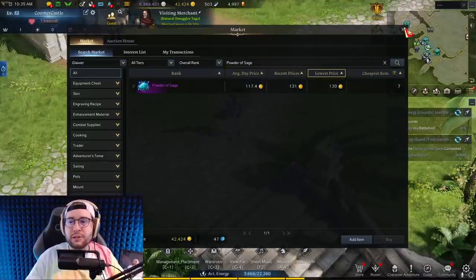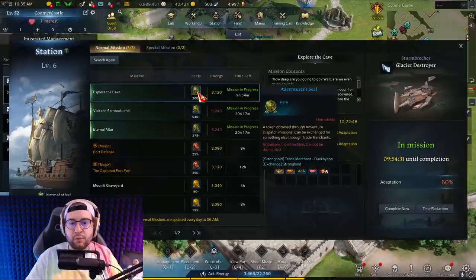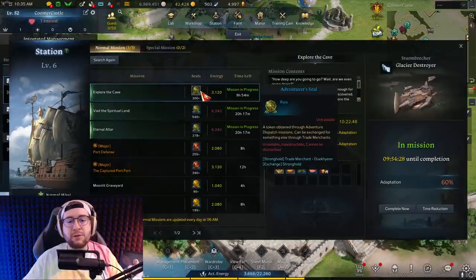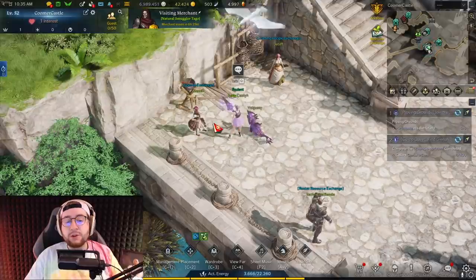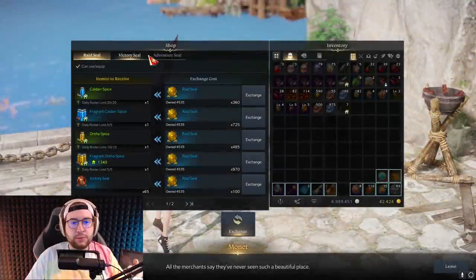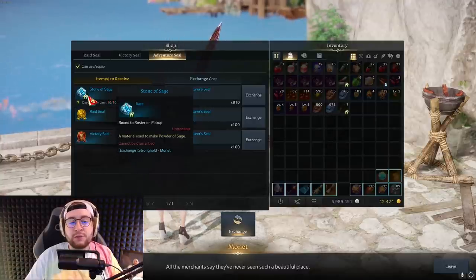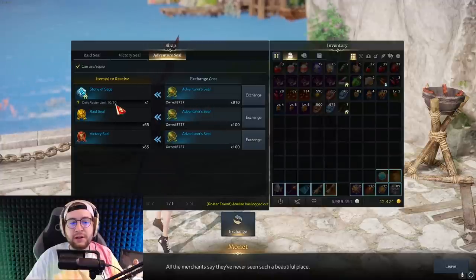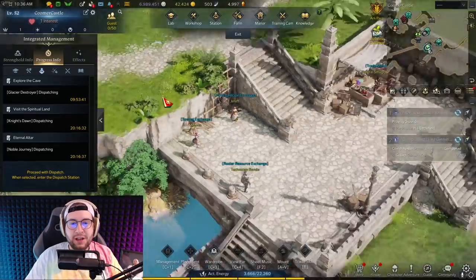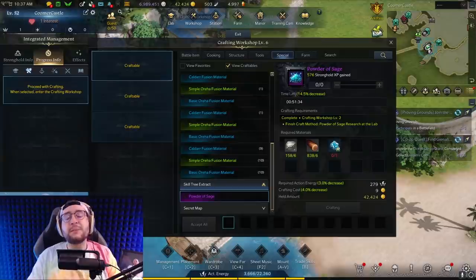You should also always be sending out your dispatches in your stronghold to collect adventure seals — the green seals. You can craft Powder of Sages from these. The special exchange merchant in your stronghold sells Stone of Sage, which is the crafting material for Powder of Sages. It costs 810 adventure seals and she has a daily limit of 10. Buy those Stones of Sage and craft the Powder of Sages in your stronghold.